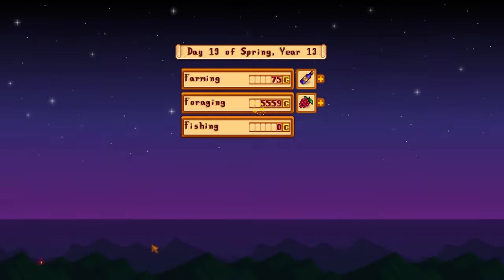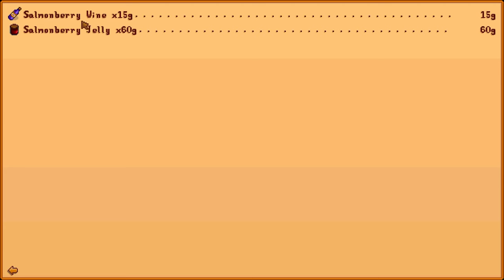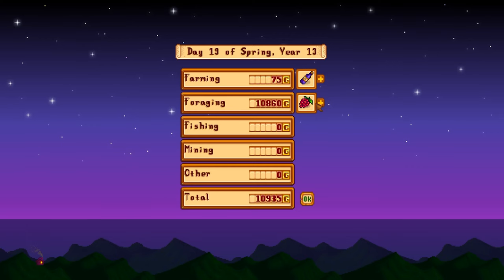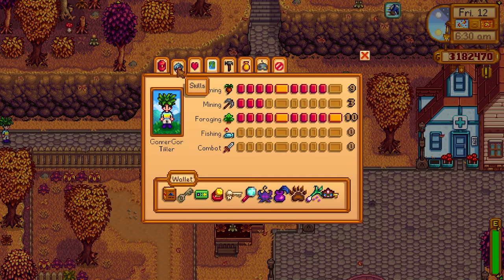We're now going to process the salmonberries to see what's more profitable — the salmonberry raw, the jelly, or the wine. The salmonberry wine is only worth 15 gold, so it's not worth much at all. But the jelly is worth 60 gold — interesting because it takes longer to process in a keg, so you'd think you'd get more for the wine, but you don't. And with the Bear's Knowledge perk the salmonberries themselves are coming in at 30 gold.